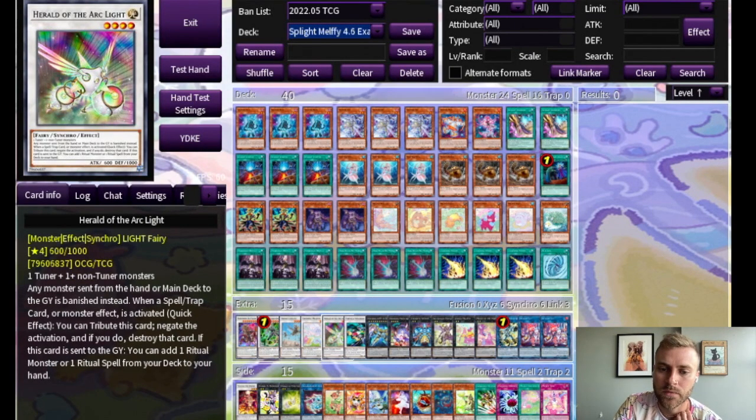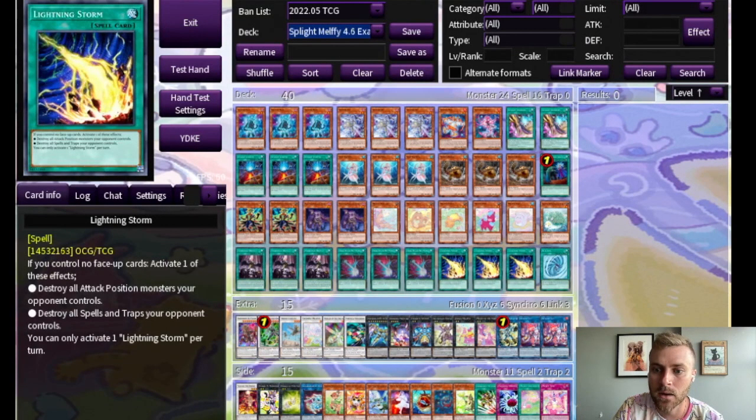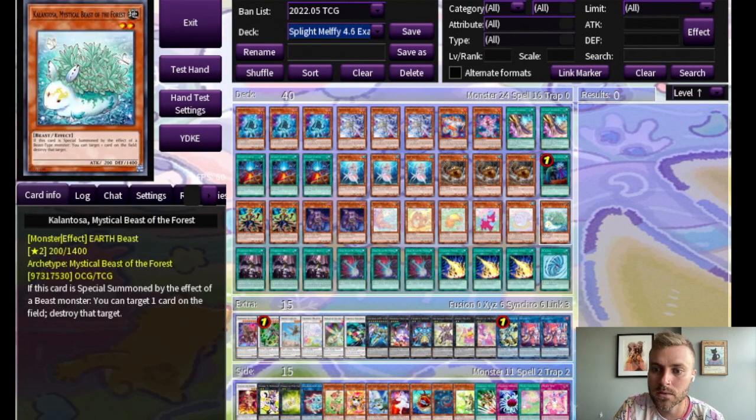Herald is great not only for being in a gate but also for being essentially a Macrocosmos. It's really great to make when Tier Element is trying to do its thing because you can make all things go to the Banish Zone. Cheerful is amazing for spinning cards, and also amazing for tagging out into Joyous, which can get rid of your Forest to bring back a Kalantosa.